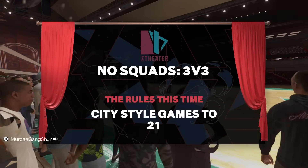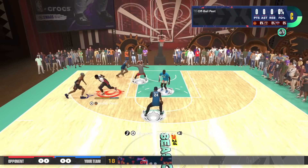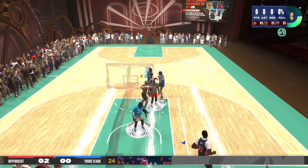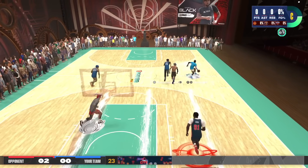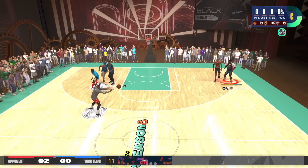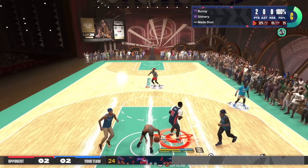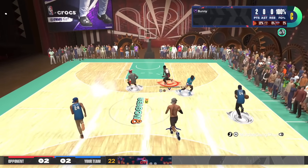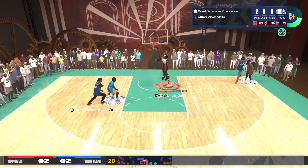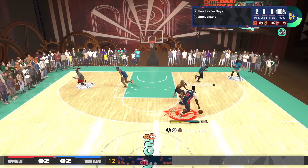First and foremost, the takeover system in NBA 2K24 was a new system we had never seen before — the ability to select your takeover regardless of what attributes you had. In previous 2Ks, if you were a pure blue pie chart or had a lot of finishing, you were most likely to get a slashing takeover. But 2K24 said it doesn't matter what build you have — if you get takeover, you get a plus 10 to whatever aspect you choose, even slashing, even as a pure sharpshooter with no driving dunk.